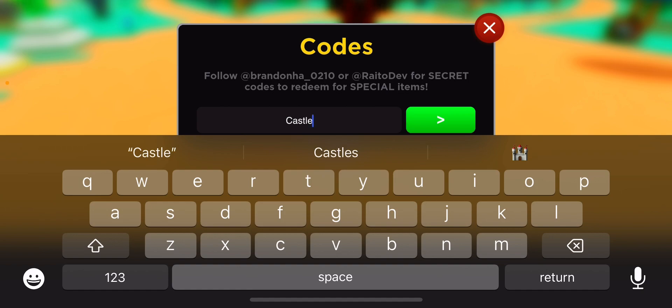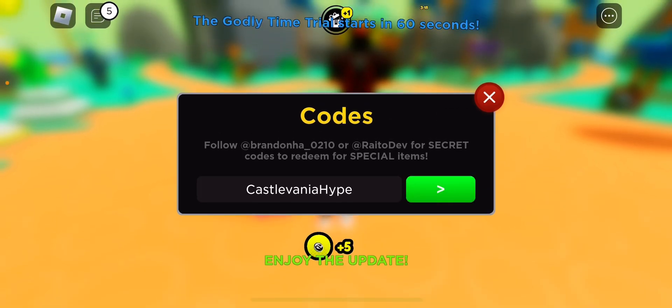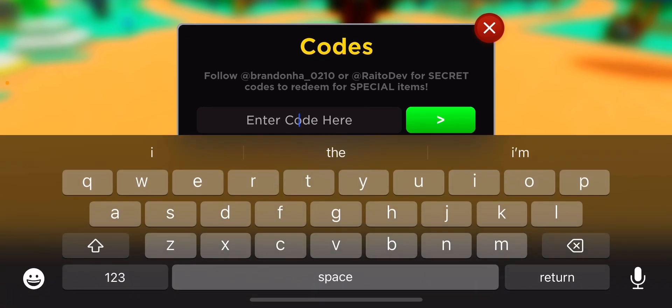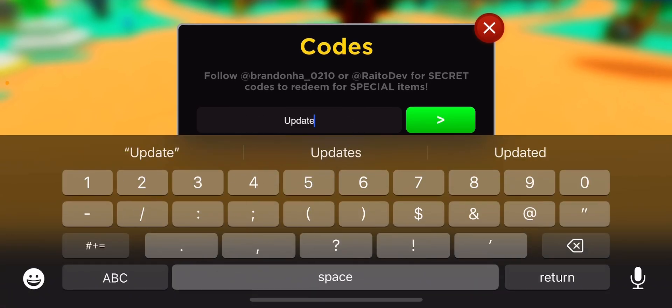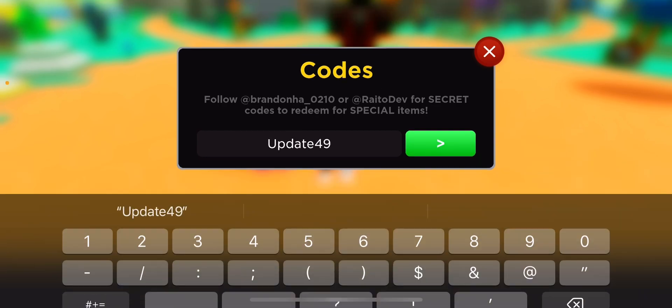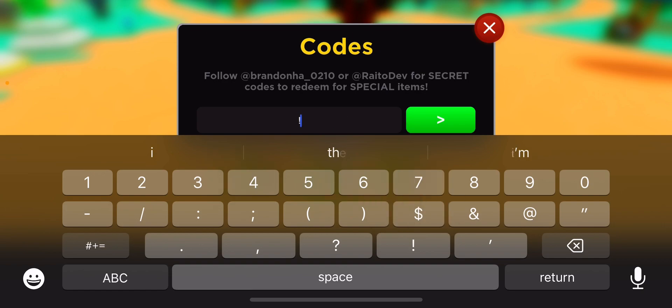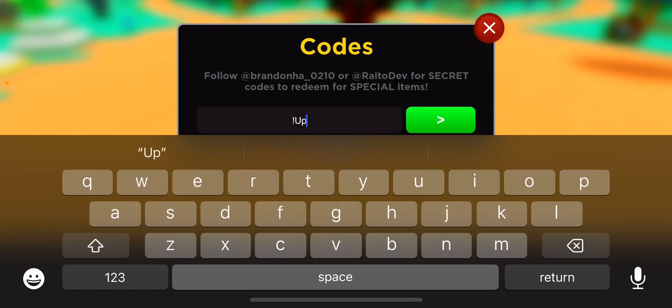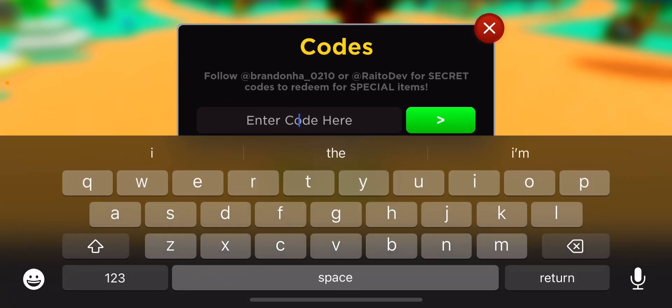The next one is 'castlevania hype', and that's gonna get you five passive tokens. After that, 'update 49!' is your next one. We're breezing through these, guys. Then we're gonna go 'update 48!' — seems like — with exclamation marks on the ends.